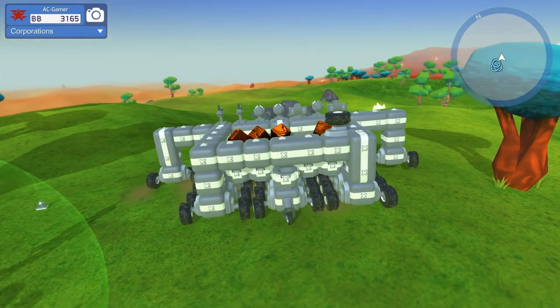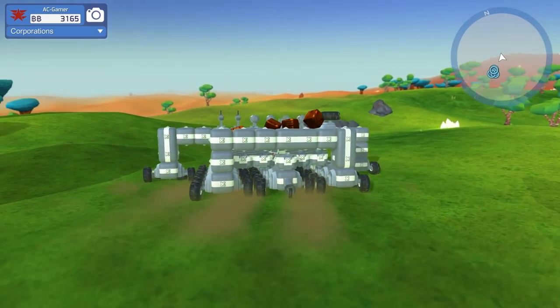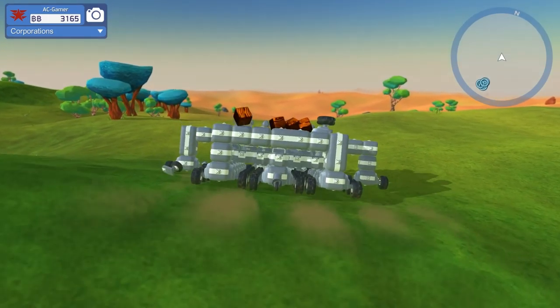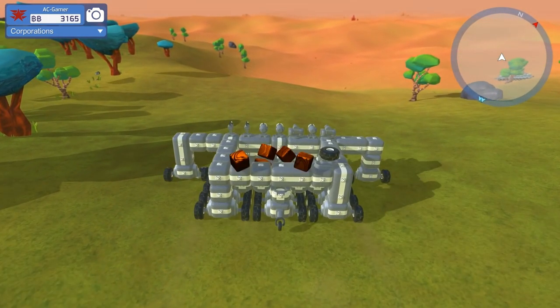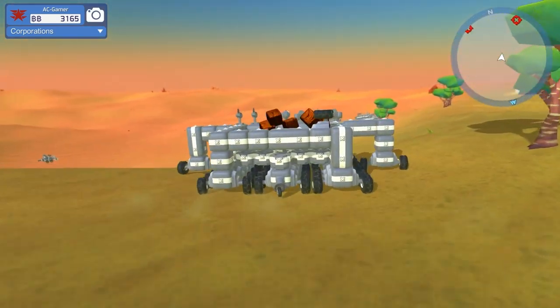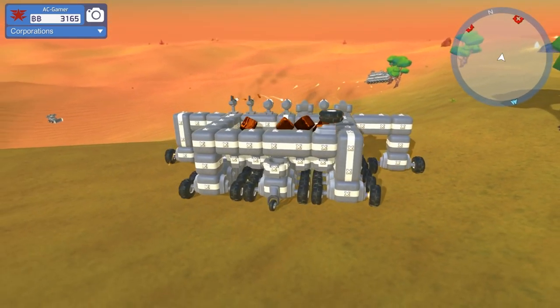We are going to go off and explore. I want to go into the desert over here — we're going to risk it. Our base may get destroyed, and I hope it does not, but we're going to risk it. It's been too long and I want some venture blocks, some blocks that weigh less. Holy crap, look at this guy — so much for going out and getting venture blocks.